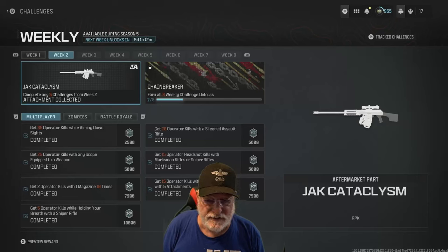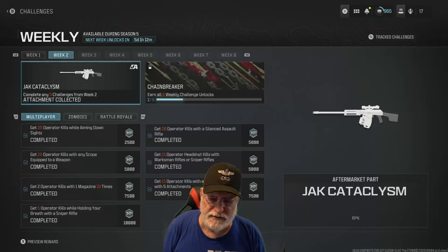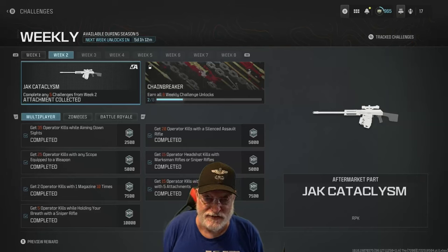20 kills with a silenced assault rifle. 15 headshots with a marksman or sniper rifle. So there are five challenges that can be accomplished at the same time with the same sniper rifle — maybe you want to use a marksman, it's up to you. Finally, you'll need an LMG equipped with five attachments to complete the seventh challenge.